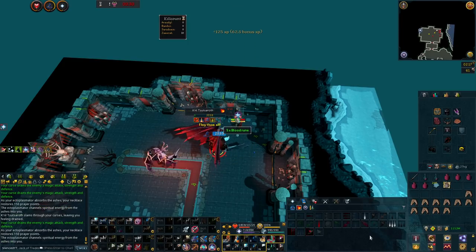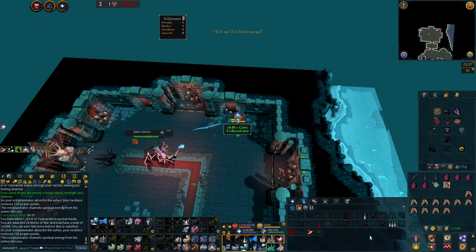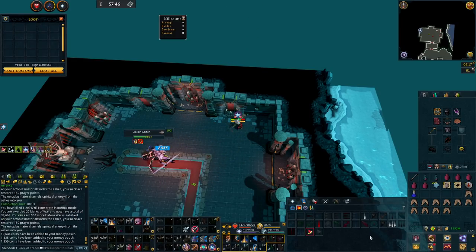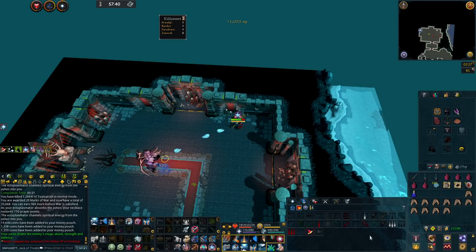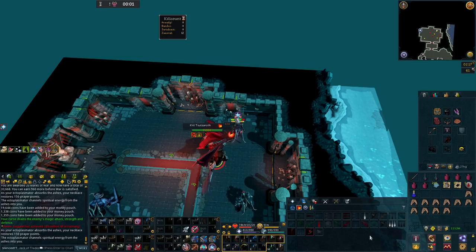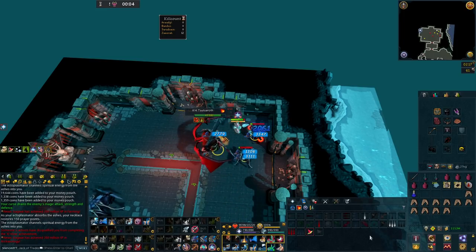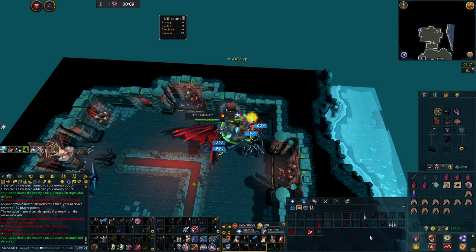For Krill, I recommend the setup I am using. The most important pieces are the attuned ectoplasmator and the demon horn necklace. I am using magic and the inquisitor's staff, since it gets a buff against Krill. The attuned ectoplasmator and demon horn necklace allows me to automatically scatter the ashes dropped upon killing Krill or its minions, and the demon horn necklace restores some prayer points when ashes are scattered. You will also be getting prayer XP from this method, and since nothing has been announced about the ectoplasmator being excluded, you should be able to get a shard from training prayer this way — meaning the combat shard should come even faster.